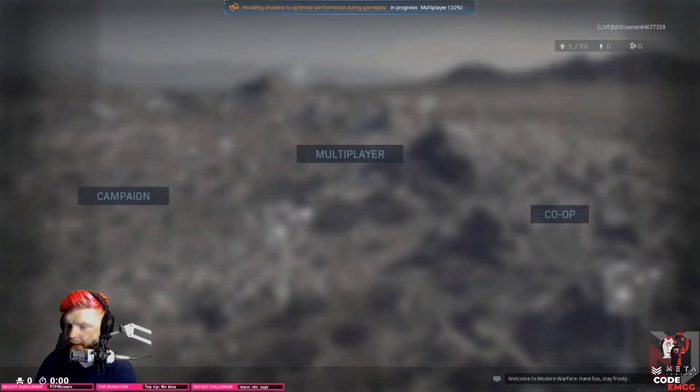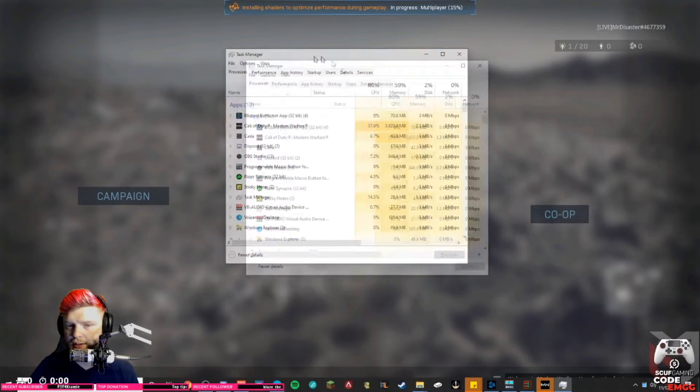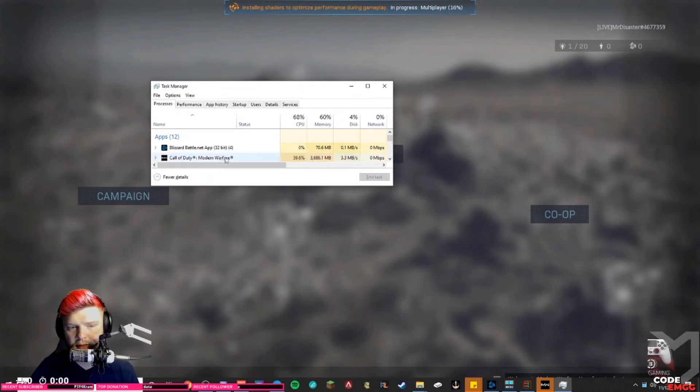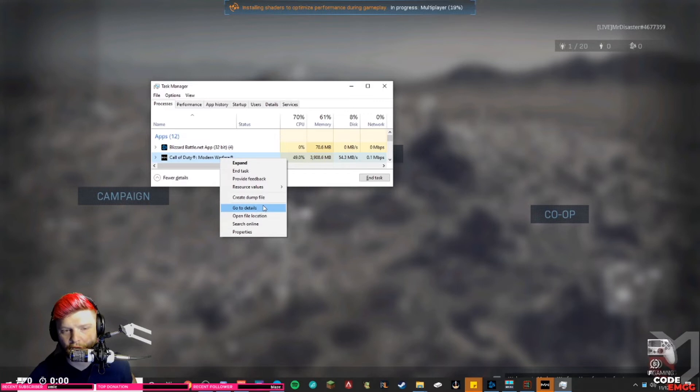Okay guys, so now you can see we're over on Modern Warfare. I'm not in my normal game capture, so if I minimize Modern Warfare you can actually see my desktop — I'm capturing a whole monitor to show you this. Go over to your Task Manager right here. If you don't know how to open it, the fastest way is Ctrl+Shift+Escape — hold those and it pops open immediately. Go down to the Call of Duty process and right-click it, then go to Details.